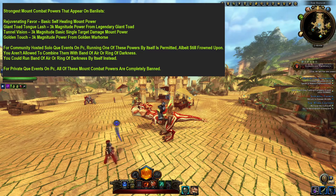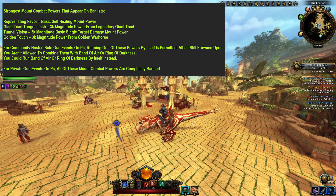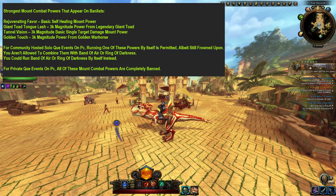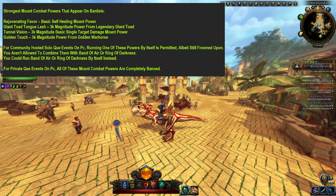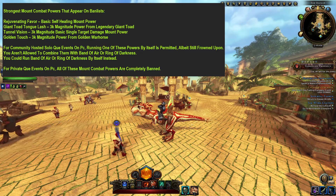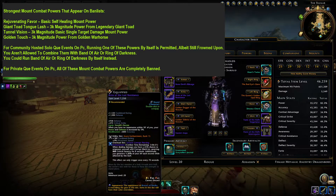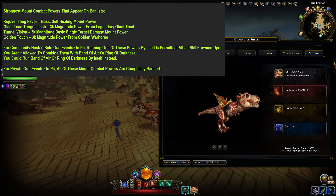Band of Air is OP in general. Ring of Darkness is OP when used against Ranger in particular. Rejuvenating Favor combined with a hardcore boss mini boss ring is, if anything, even more OP than combining one of those rings with a 3k damage mount like Tunnel Vision. For private matches hosted on PC, all four of these mount powers are completely banned. With all that said, I will go over each of these four mount powers one by one, in case you are a player that needs them in solo queue.